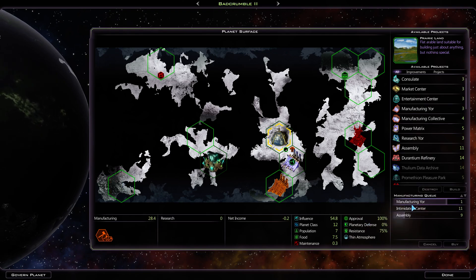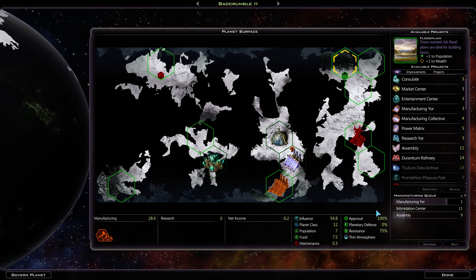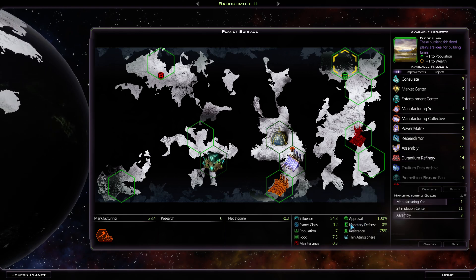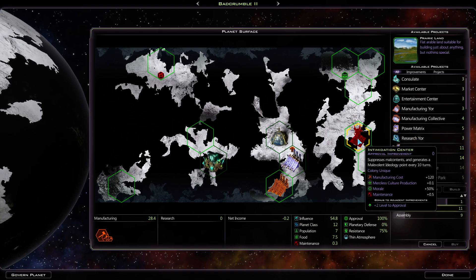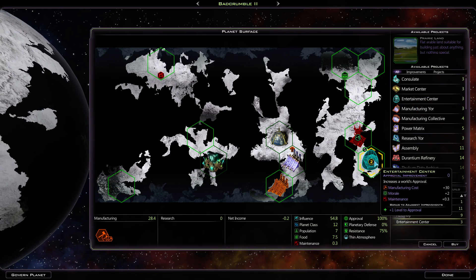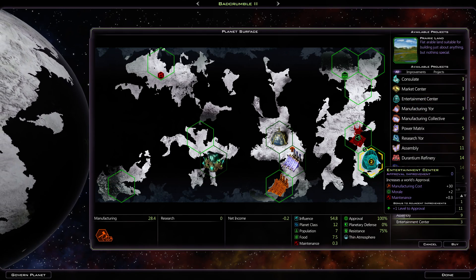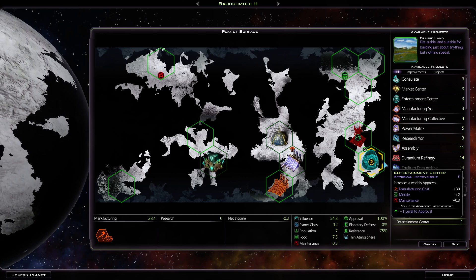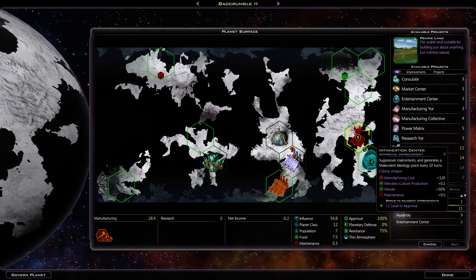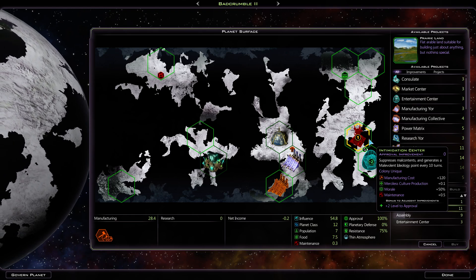Still making a manufacturing reward, then our intimidation center. The way it works now, we actually have — with 7.2 approval — room for more population. But we do want to raise the approval cap before we do that. So I think next to the intimidation center, let's go ahead and queue up an entertainment center. That'll give us a total of a lot — it's gonna give us a bunch of stuff.